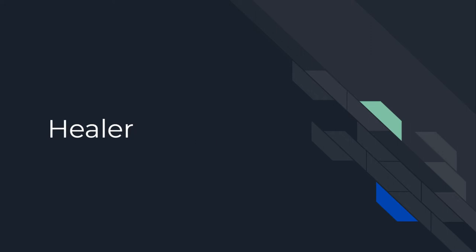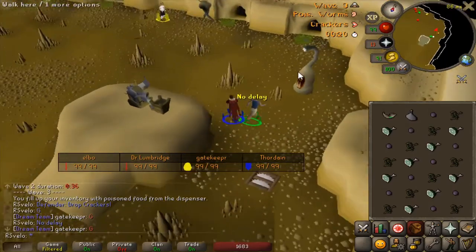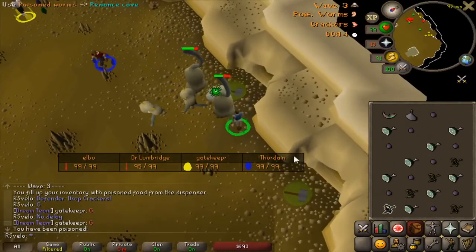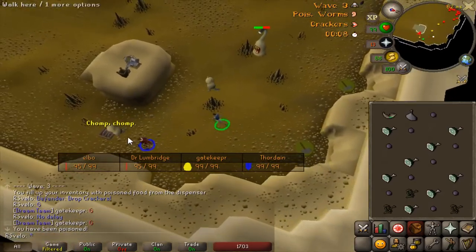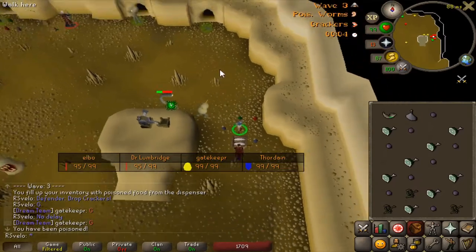For the healer, you'll want to get a 30 second reserve by using only 5 food on either the first or second healer. After you finish using the food, run to the north of the trap. You'll have to block the second runner from eating until 30 seconds. Note that if the second runner is west or if the first two runners are east, you won't have to block. You can click to step off the trap at 28 seconds.